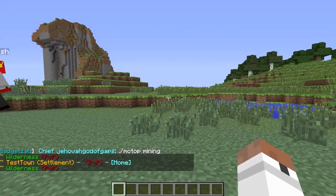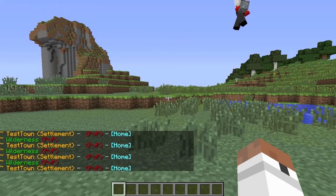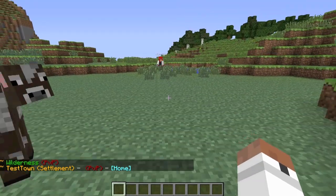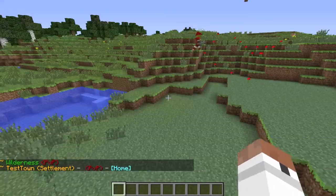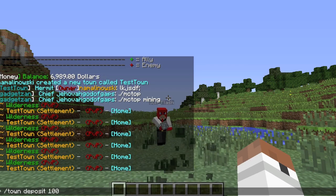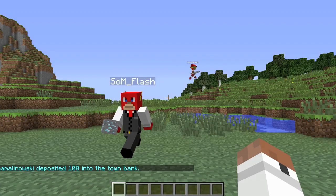It doesn't take money out of your inventory — it takes it out of the town bank, so you have to remember to deposit. You can type slash town deposit and then the amount. I'll do 100 dollars, which keeps the upkeep going for 10 days. You'll have to keep selling stuff to maintain the upkeep — it's basically like paying rent every day.